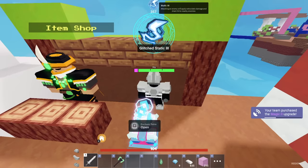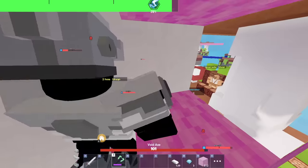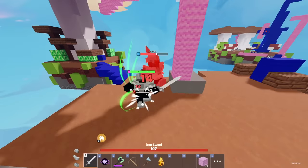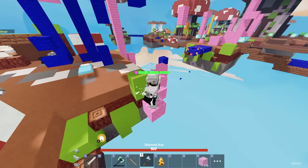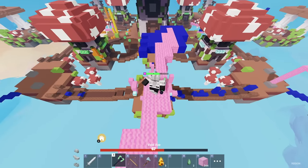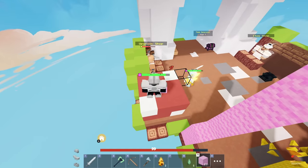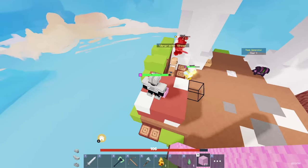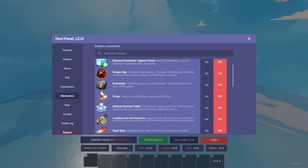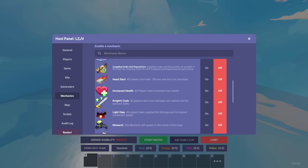We got glitched static - isn't that just normal static? I'm so confused. I just bought an enchantment and it disappeared - so that's what the glitched enchantment table does. I don't know what I'm looking at. That was the most intense PvP battle I've ever seen. There are a lot more mechanics than I thought - I do not have time to spend 20 minutes on every single one. If you'd like me to continue in a part 2, let me know in the comments.